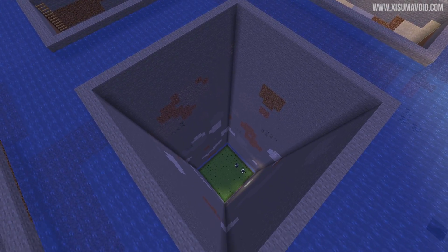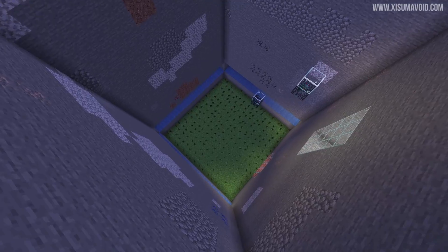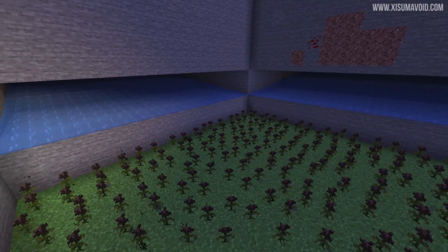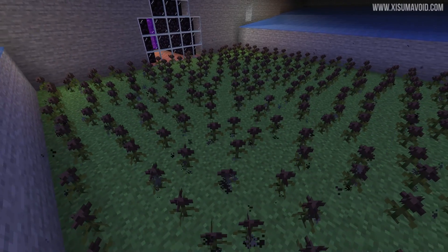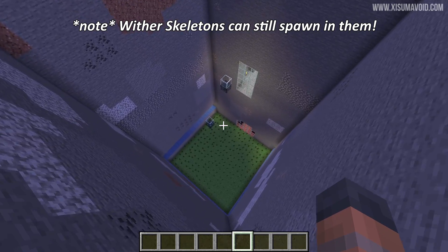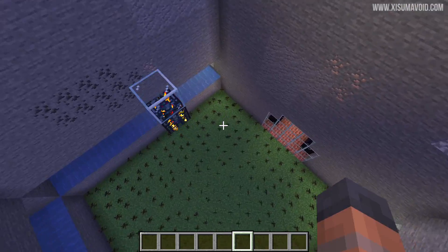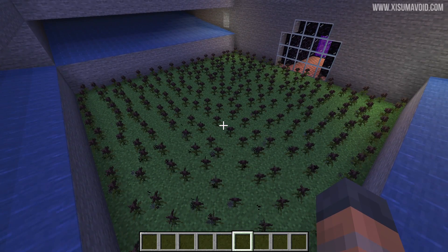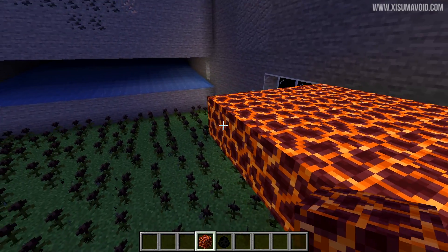A big change from the bug fixes: mobs will no longer spawn on wither roses. We're in the chunk of death from season six of Hermit Craft — this is a quad slime chunk farm I made. Mobs should be able to spawn down here but they no longer will because of the wither roses. Even in creative mode nothing is spawning. This is a significant change because you could make really overpowered mob farms with wither roses, and personally I think it's probably a change for the better.